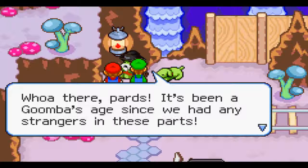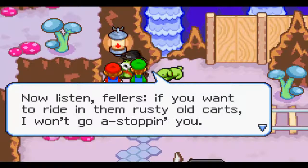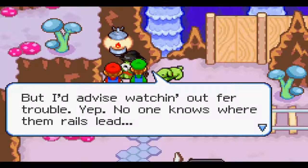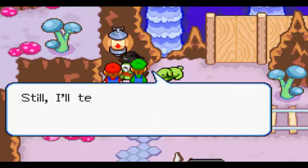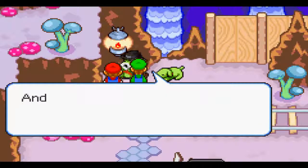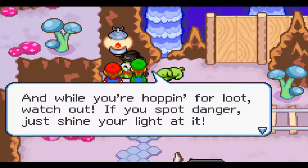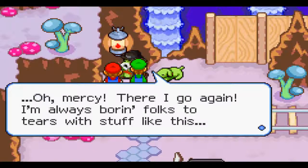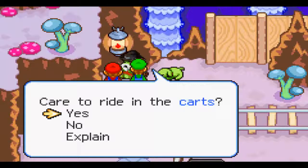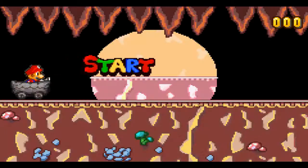'It's been a Goomba's age since we had any strangers in these parts. Now listen, fellas — if you want to ride in them rusty old carts, I won't go a-stopping you, but I'd advise watching out for trouble. No one knows where them rails lead. Still, you might be able to find jewels by jumping a bit in there. If you spot danger, just shine your light a bit.' Of course we say yes! I don't quite remember how to control this, but it won't be that hard.